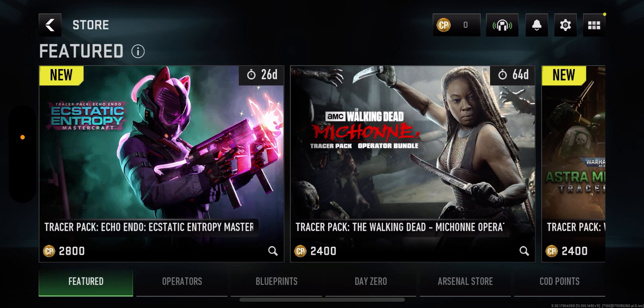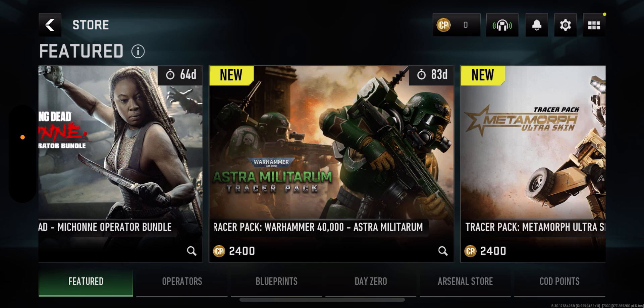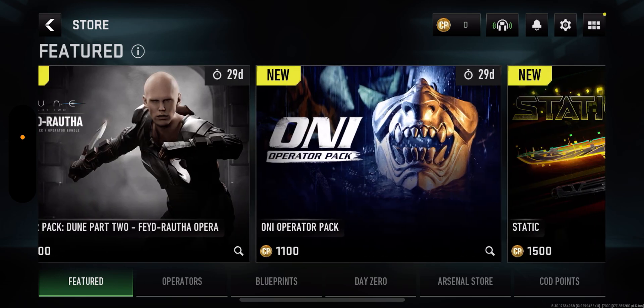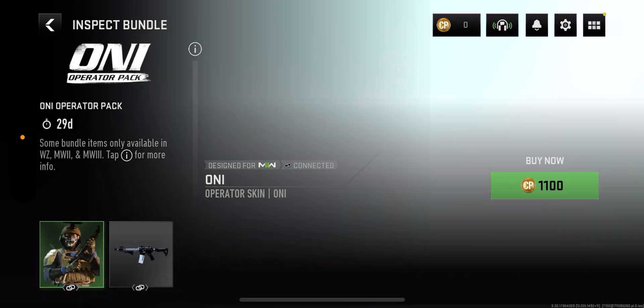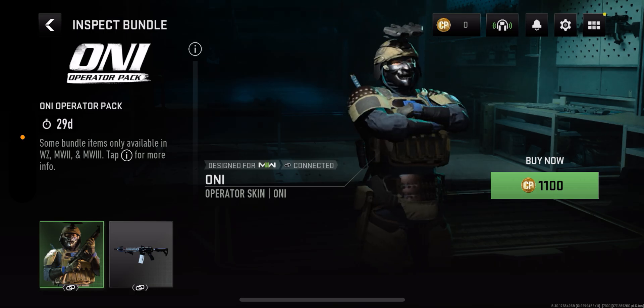Then you have the store, which is the same as the MW3 store. Every time it updates, I'm probably going to buy Paul Atreides — that's the only one I want. Stay tuned for a video on that. They also have another character and an operator pack. You can click on it to view it — the viewing experience is a little different on mobile.